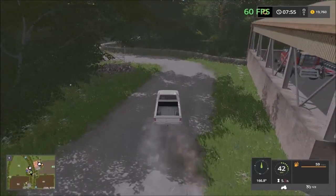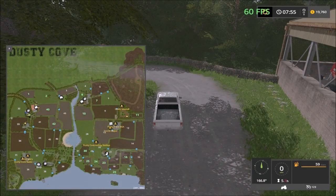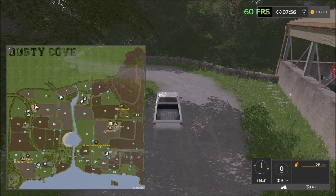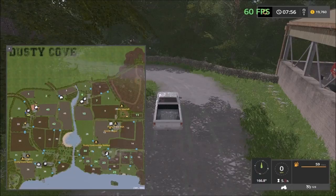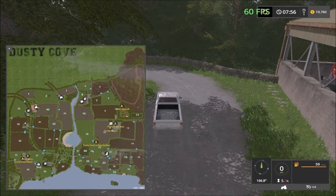From here I'm going to head south, visit the sell points on the south, and head over the bridge there over the river to the chicken facility and the stables, then head north to the sell points up there. Then we'll take a drive to the animal farms and back to the main farm.